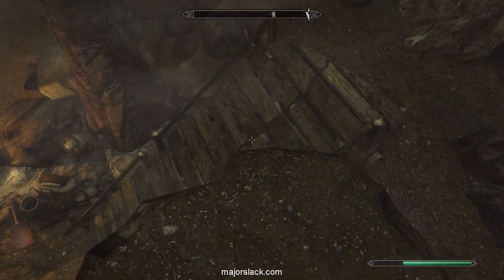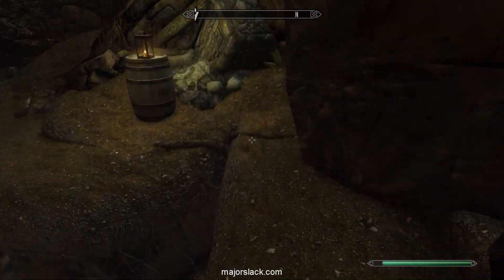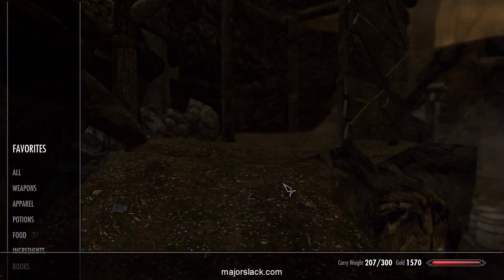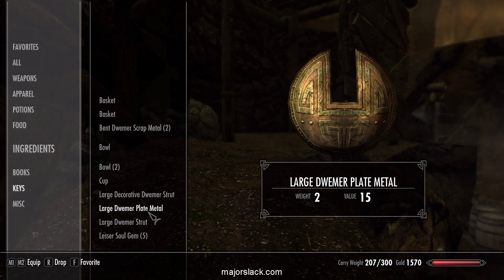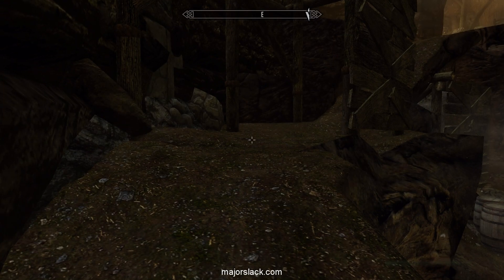Down here, grab that — and that's as far as I dare to go. Grab all this. You should have eight pieces of Dwemer metal on you. Here we go: one, two, three, four, five, six, seven, eight. Got them all.